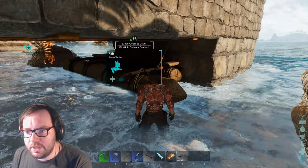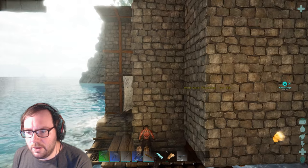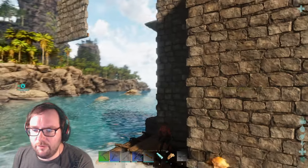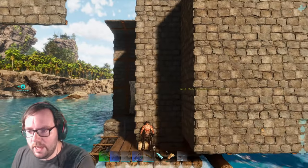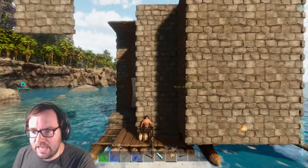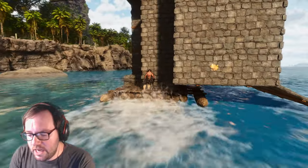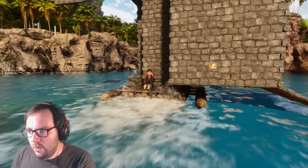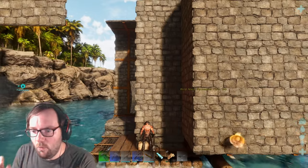Hopefully once I start driving this thing it won't be able to escape. We've got the stone all ready to go and some floating walls — I hope that's not going to affect it. It's far north and we need it to be far south, so let's go into K mode. As long as we kind of hug the coast we shouldn't be bothered, so we'll just keep going until we end up in a place I want to be.